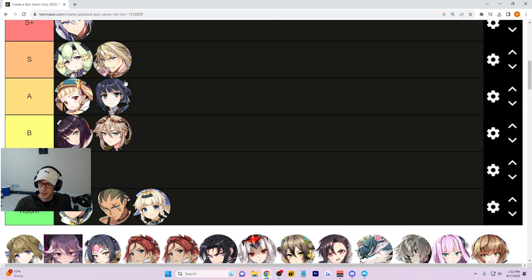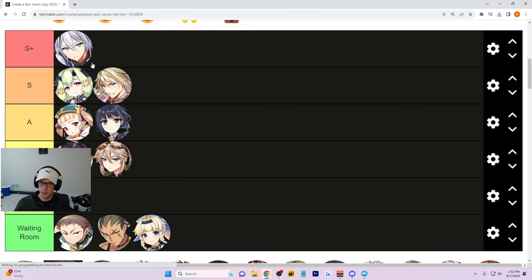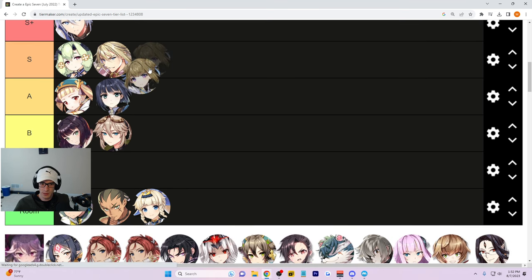A-Tywin is going straight to S tier — he's super easy to build. You can throw him on a lot of different builds. A basic approach is just getting a bunch of defensive stats: HP and defense. You don't need effectiveness or effect res, just speed, HP, and defense and he'll work well. I wouldn't put him in S-plus because he's not great for PvE, but he can be used.